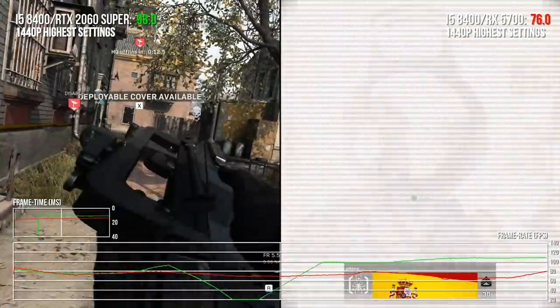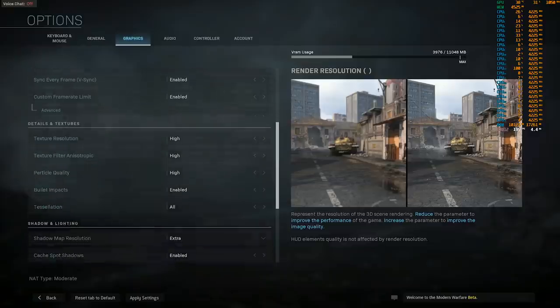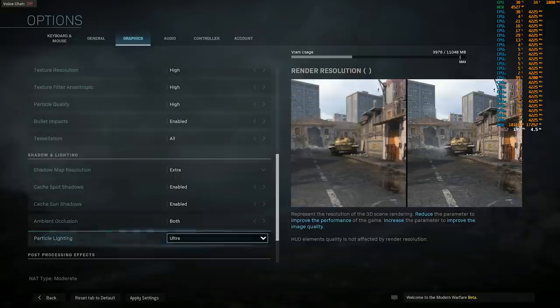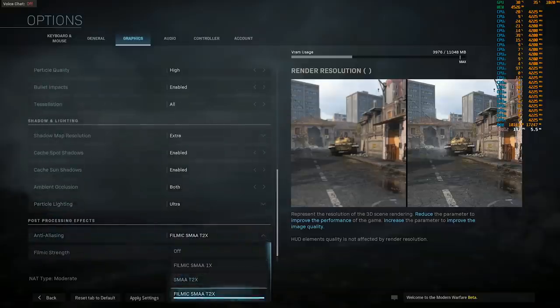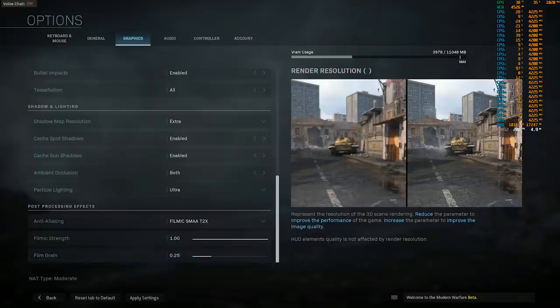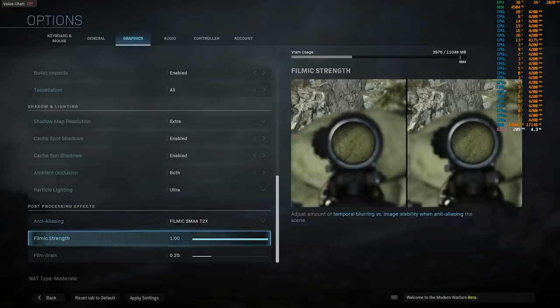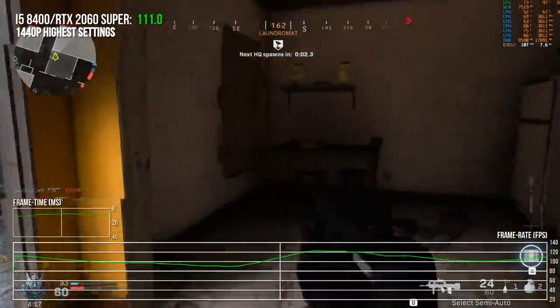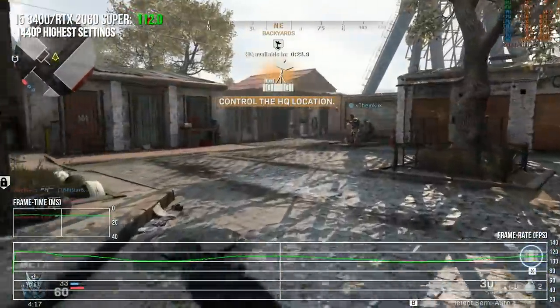There's also not a lot of options regarding world detail or draw distance settings. It all seems to be focused on a lot of the shading stuff the game is doing, like tessellation, particle quality, shadow quality - but nothing really about the draw distance of items in the world, which would affect CPU performance. I'm wondering if that's not going to be very tweakable because it's currently not in the menus.